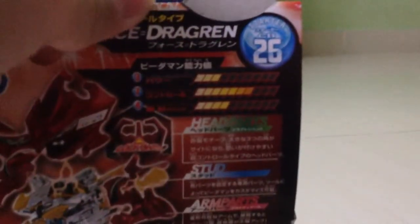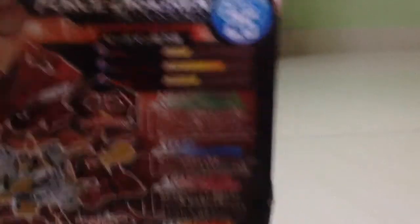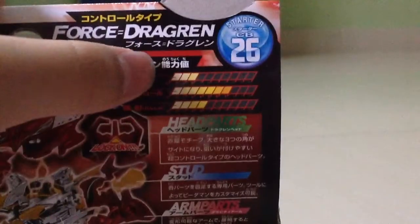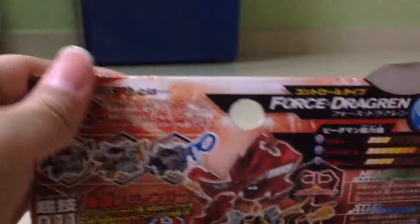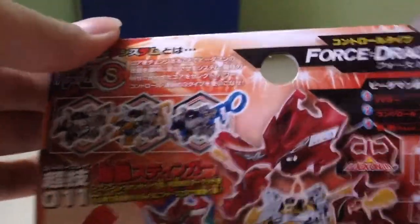And I'll show you all the stats. Let's try to focus this. Okay — 3 Power, 7 Control, and 4 Rapid 5. These are the cores you can change with: Spin Core, 4th Core, and the Roll Core.